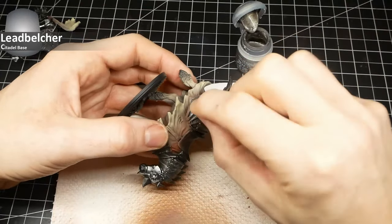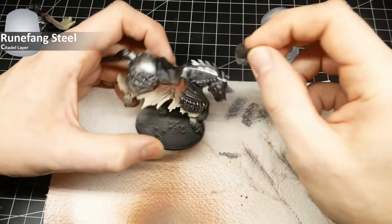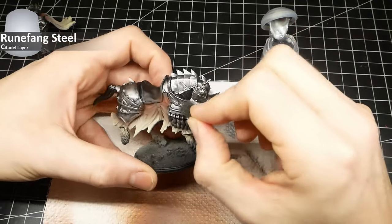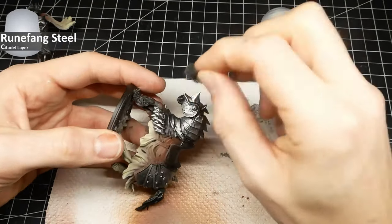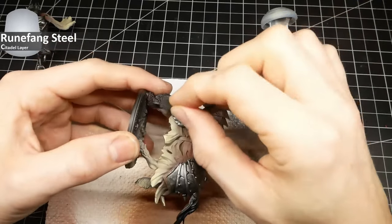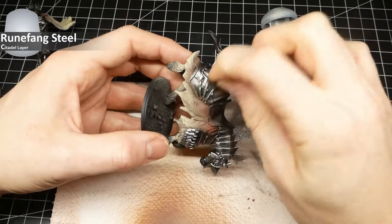Not the high-polished look you'd expect from a pristine knightly order where armor panels are polished daily by servants. Next, repeat this process with Runefang Steel, focusing more on pronounced areas like the edges of the armor panels and upper parts, to get a slight brightness transition. We'll apply a matte varnish at the end, so the natural metallic shine will be removed and we need to apply some fake highlights now.